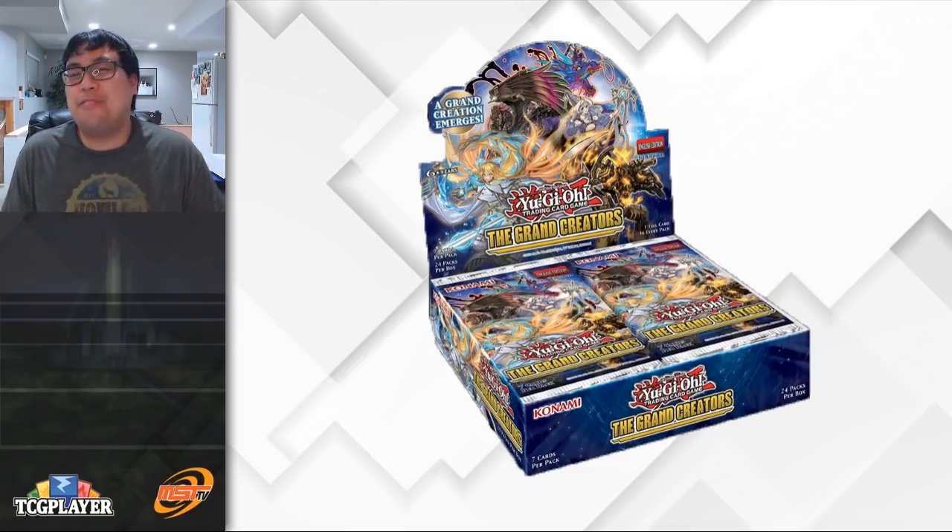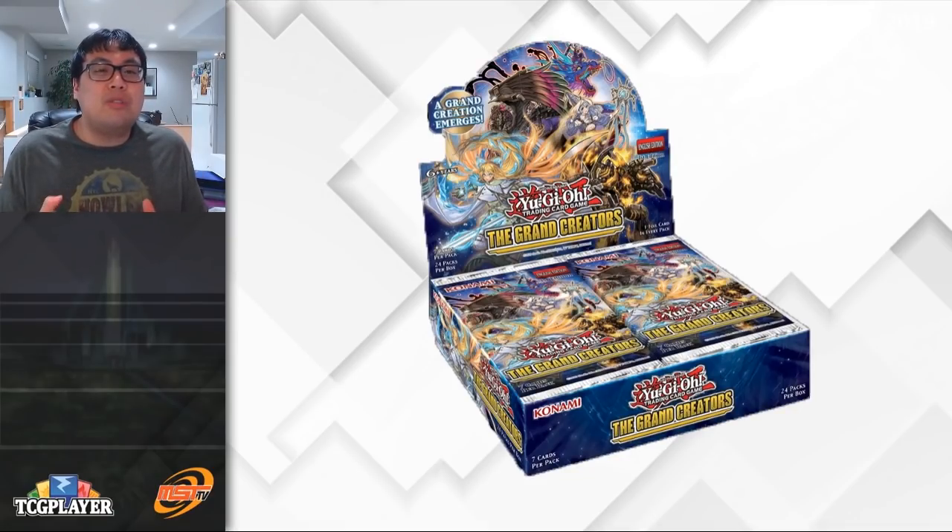Hey, what is up guys, this is Nishi from MST.TV, and today we are going to take a look at the Adventurer Token Engine. You guys might know this as the Brave Token Engine — that's what it's called in the OCG. This is a theme making its debut in the Grand Creators, a side set being released in the TCG this week. The Adventurer Token cards are probably the most hyped cards from the set, as they are a very useful splashable engine that provides a significant boost to many different decks.